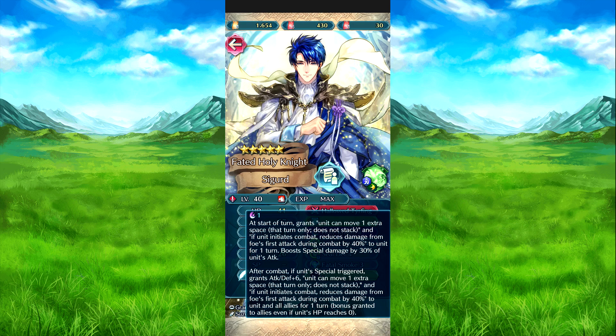Holy Knight 2: grants 1 charge to the weapon. At the start of turn, he can move 1 extra space while the skill is stacked. And if he initiates combat, reduces damage from foe's first attack by 40% for 1 turn. It also deals damage equal to 30% of his attack. The effects stack one after another. Then after combat, if his special triggers, grants Attack and Defense plus 6. The damaged unit can move 1 extra space while in the stack, and if the unit initiates combat, reduces damage from foe's first attack by 45%. This is granted to him and all allies for 1 turn, even if his HP reaches 0.